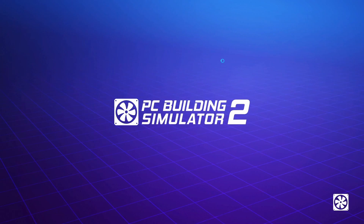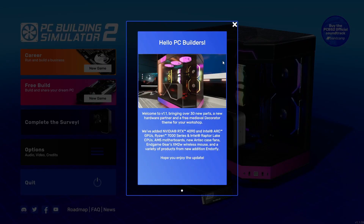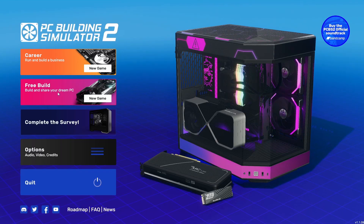Unlike PC Building Simulator 1, it isn't available on the Steam store — it's exclusively on Epic Games. Hello PC builders, welcome to version 1.1 which is just out now, bringing over 30 new parts, a new hardware partner, and the free Medieval Decorator theme for your workshop. Lots of new bits — fantastic. Right, so we have career or free build — let's jump into career... actually, let's go free build.